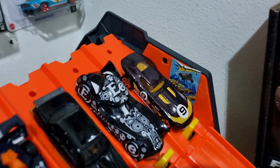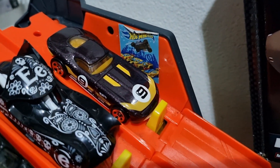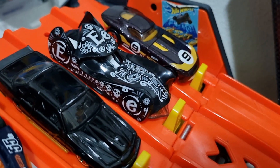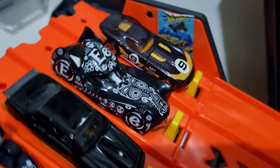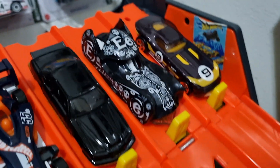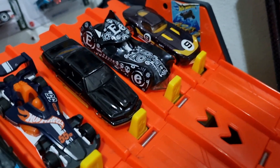Race 1! Lane 1, we have Fast Felion — this is a cool little fantasy car. Lane 2, we got Cloak and Dagger, another Halloween special, with Death's Heads all over it. It is a really strange looking car. I'm excited to see how it's going to go.